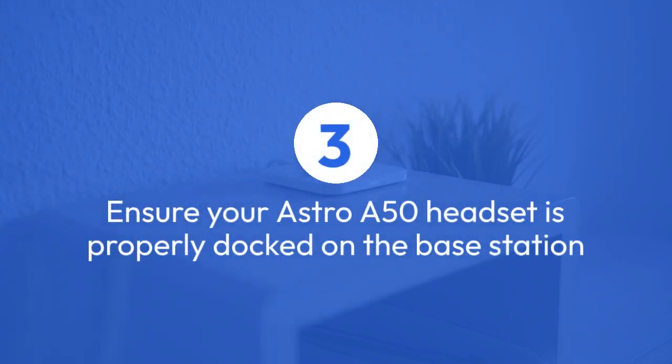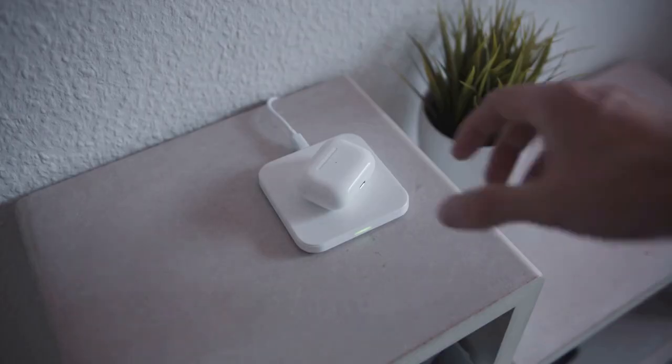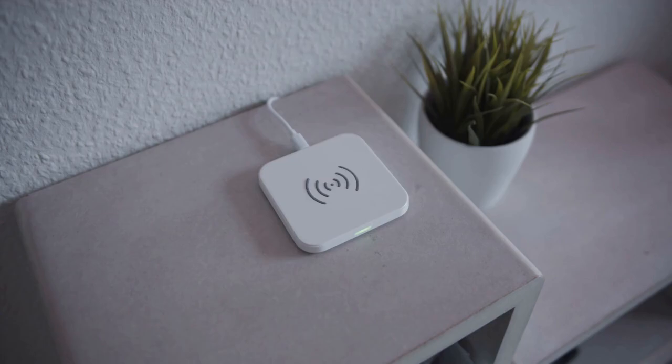If you're using a wireless connection, ensure your Astro A50 headset is properly docked on the base station. A weak or interrupted connection between the headset and base can also cause the lights to flash.